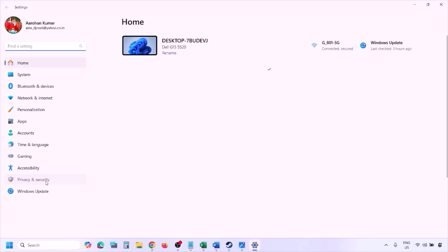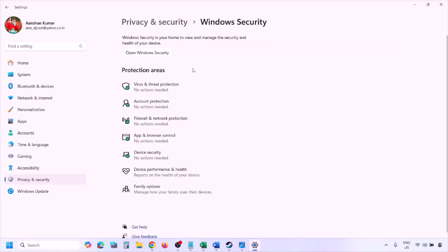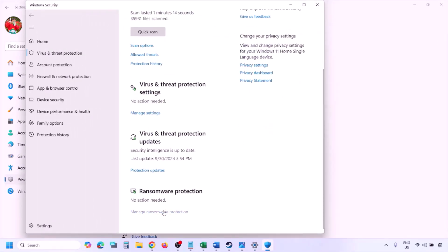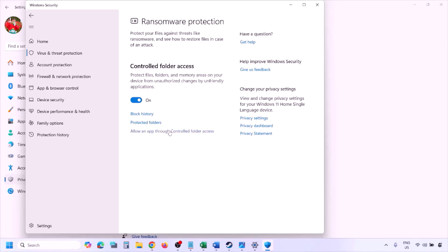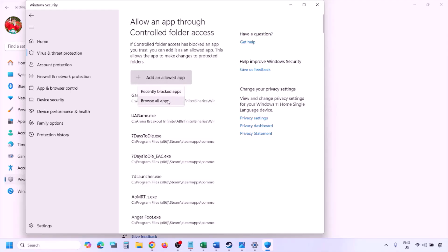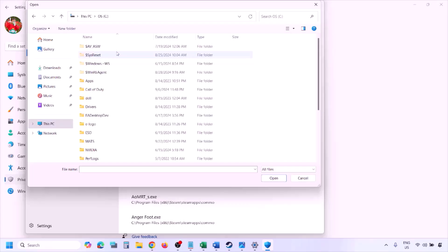To add the game exe to Windows Security, open Windows Settings, go to Privacy and Security (Windows 11) or Update and Security > Windows Security (Windows 10). Click on Virus and Threat Protection, scroll down and click 'Manage ransomware protection,' then click 'Allow an app through Controlled Folder Access,' click Yes to allow, and then click 'Add an allowed app' and browse all apps.